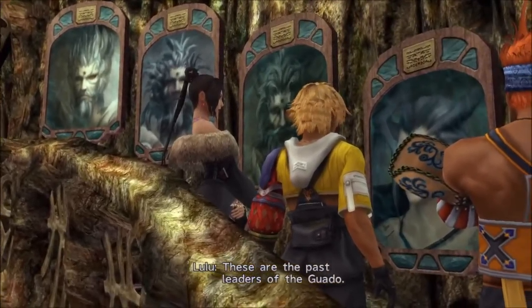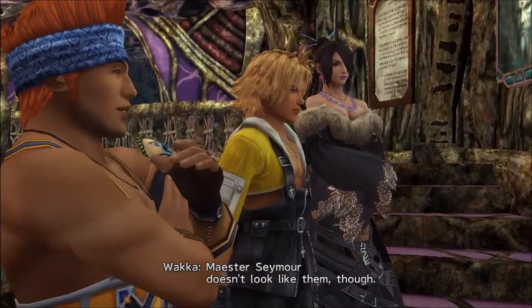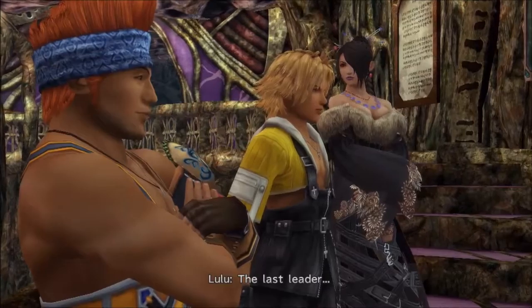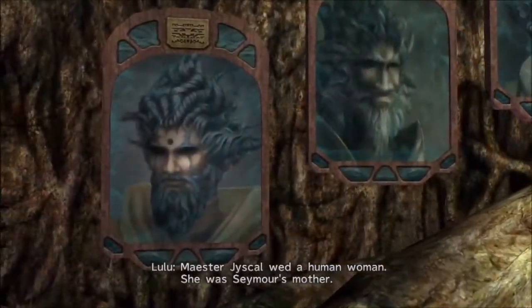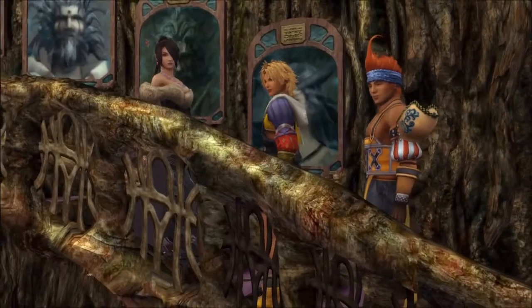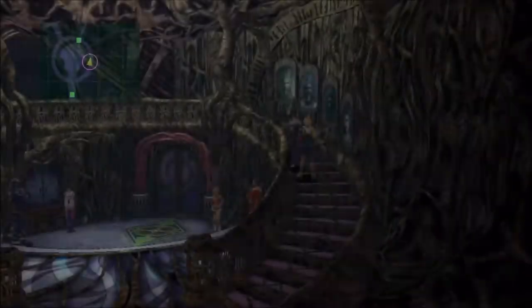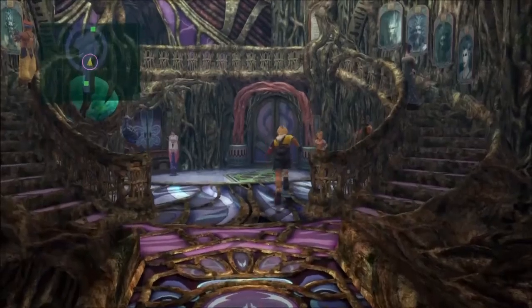These are the past leaders of the Guado — they all look the same. Maester Seymour doesn't look like them. Don't you know? The last leader, Maester Jyscal, wed a human woman. She was Seymour's mother. So here you see Seymour's lineage — his father and forefathers were all Guado, his mother was a human.